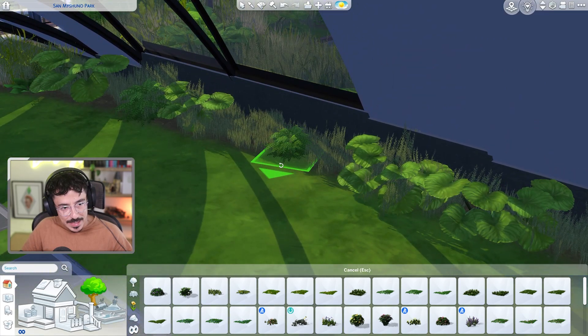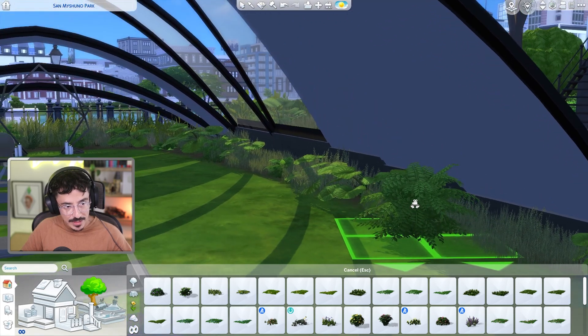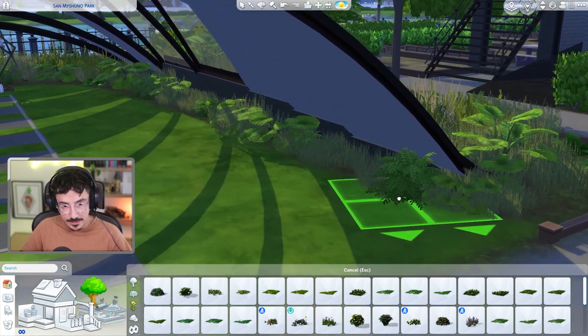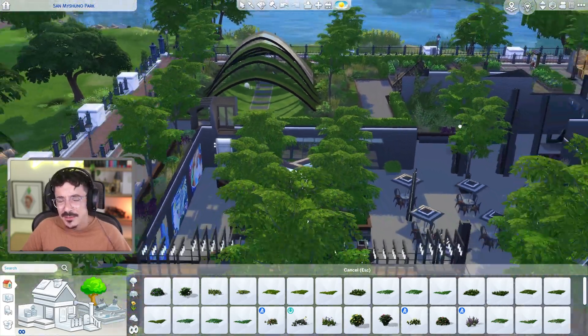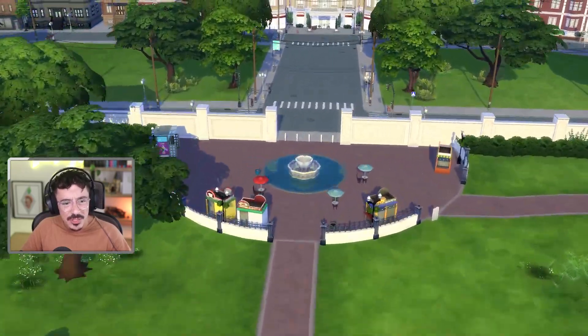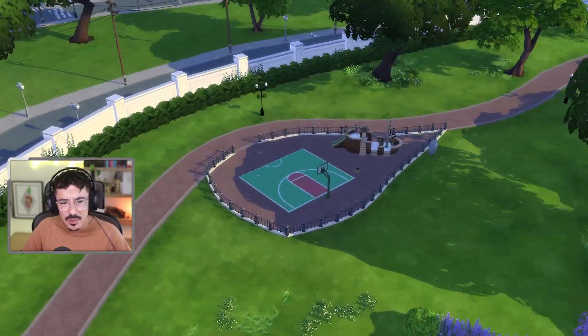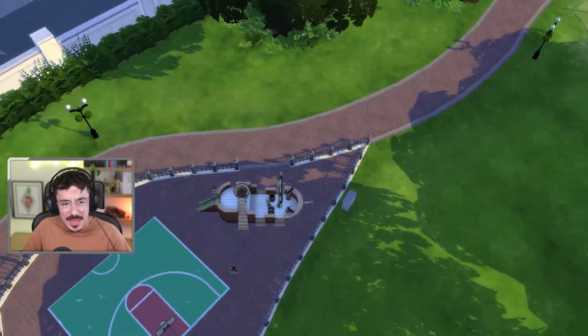These last two parts have just been me landscaping, but that is the way that it goes. We're finally finished though, and I'm very excited about it. The only thing I found is in gameplay, not a lot of Sims come here — because with the central park areas, they've got so much around here. They've got like a barbecue, a basketball court, a children's play area.